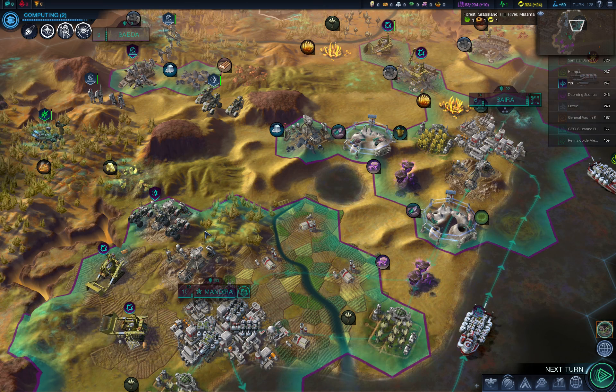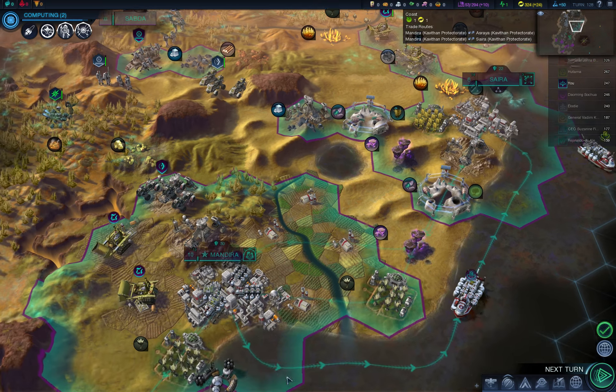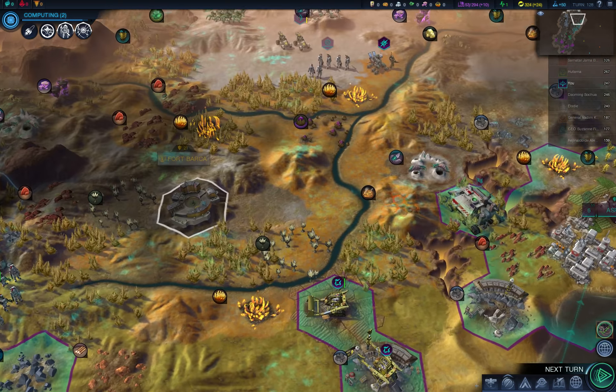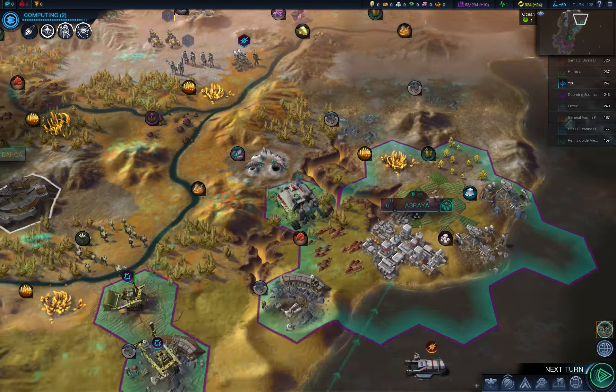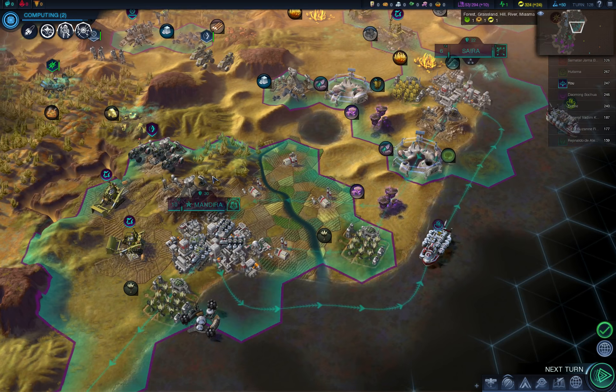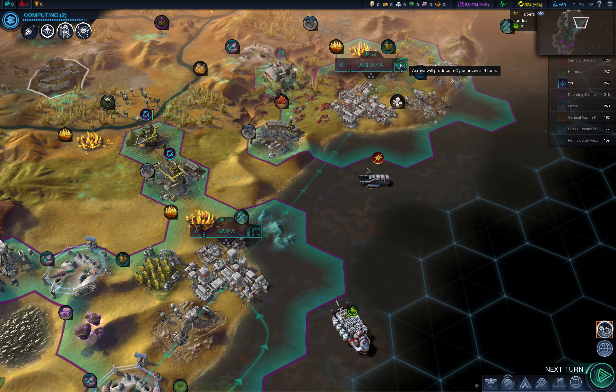Hello everyone and welcome back to another part of Let's Play Sid Meier Civilization Beyond Earth. Before I start recording I checked our situation and I think we really need more units. So I'll just finish production of whatever I'm building here — some thorium reactors, just one reactor.